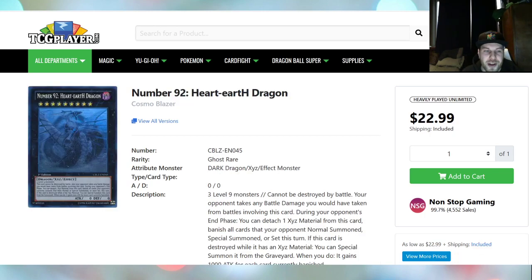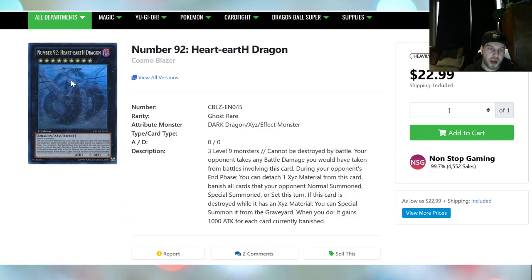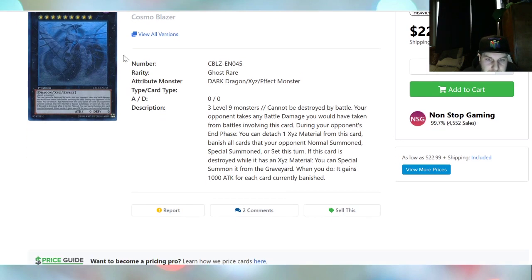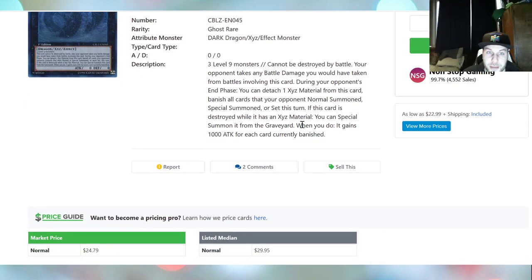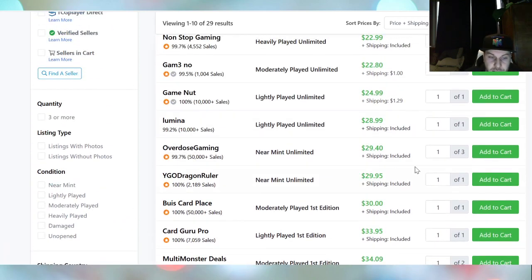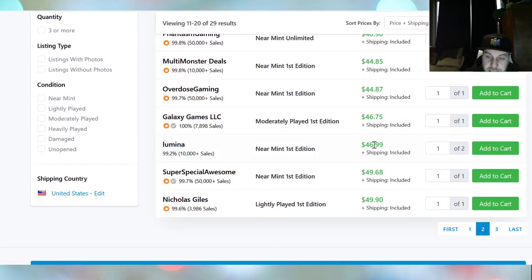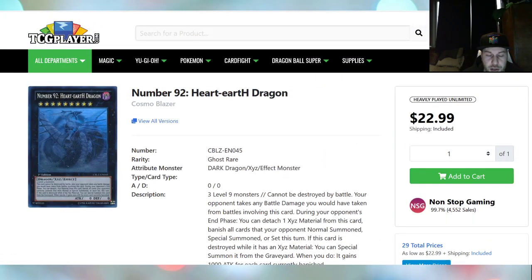The next card is Number 92: Heart-eartH Dragon from Cosmo Blazer — Ghost Rare. If you don't have enough money for the max rarity, just buy the lowest rarity. This card is really good. During your opponent's end phase, you detach one Xyz material from this card and banish all cards they normal summoned, special summoned, or set that turn. So you basically just wipe the field and next turn you OTK. Unlimited is $30, first edition is $46, so don't sleep on this card.